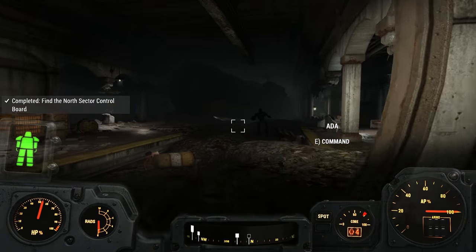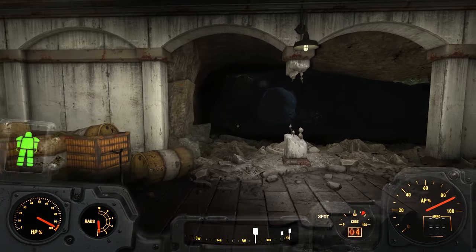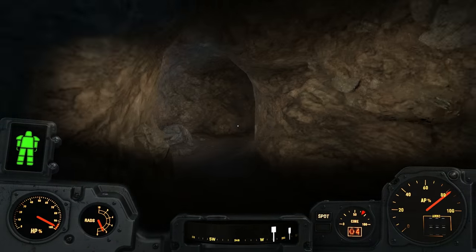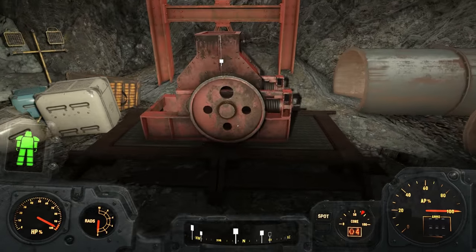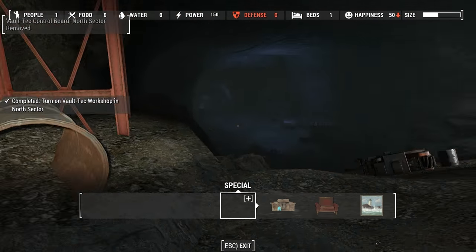And there it is. Let's kill the ghouls. Alright, ghouls are dead, so now we need to bring the control board back to the workshop. Remember, this one with the blue glow is the one that leads to the workshop for the north side. And there we go — bingo, now you can start scrapping.